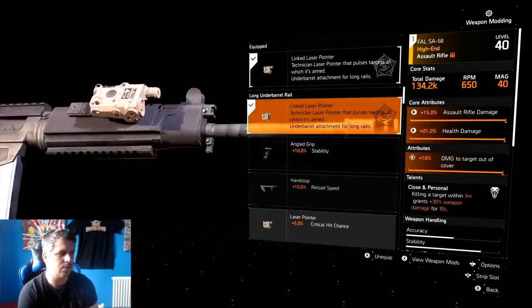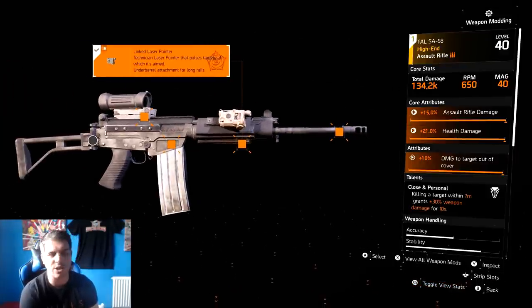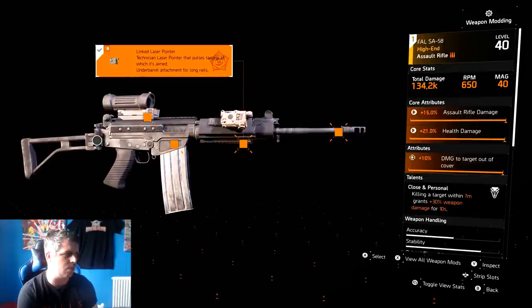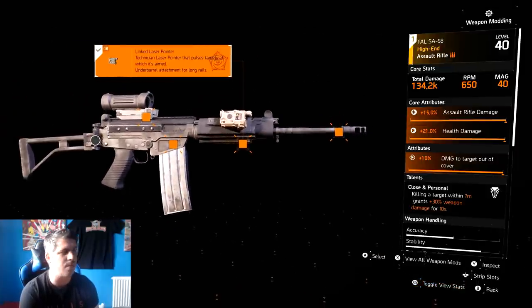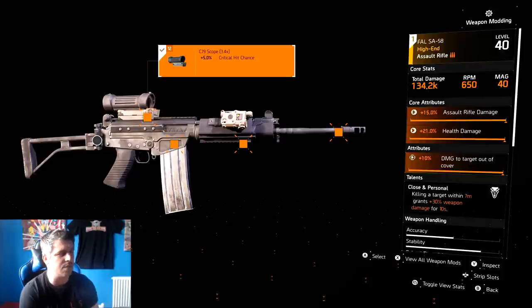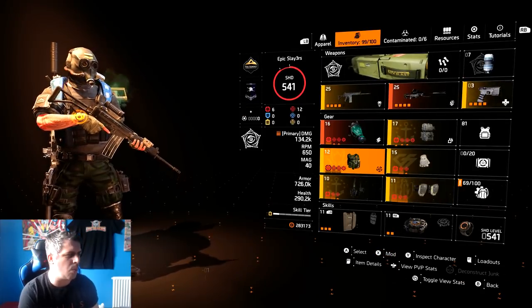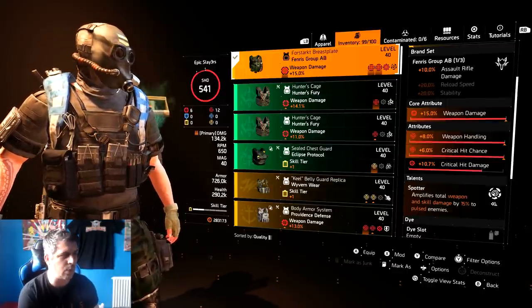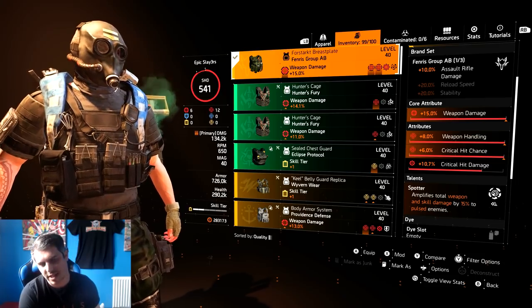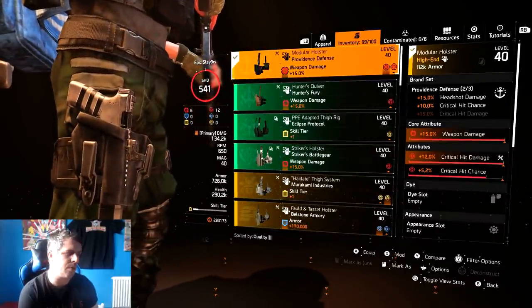With this build I'm not too worried about the skill damage since I'm using the decoy, but that 15% from Spotter works on every enemy you aim at as long as you're using the attack laser from your specialization. If you don't want to use that, you could put something else on - maybe an extra 5% crit damage - but honestly you might as well use the attack laser, it's really strong. Fenris also gives 10% assault rifle damage.